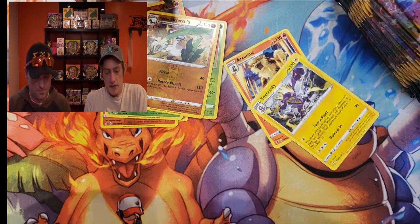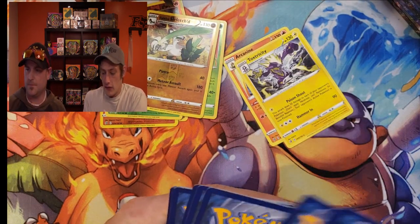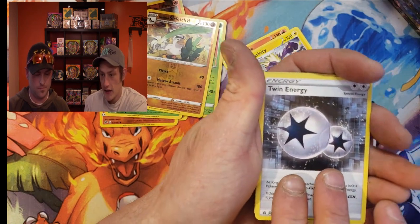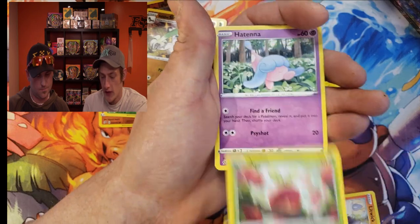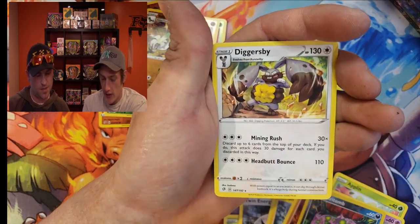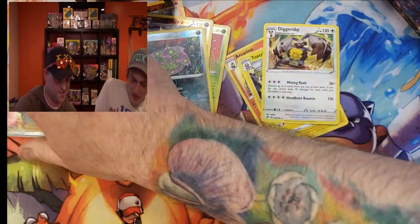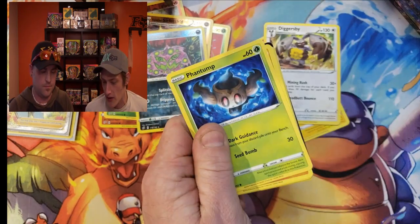Next code card for you guys. Twin Energy, Litwick, Shinx, Roly-Coly, Applin, Spiritomb, Diggersby — I guess that was the reverse. And Diggersby is the rare. Keep on rolling. So things slowed down a little bit from the very hot start we had.